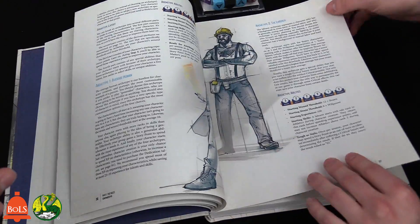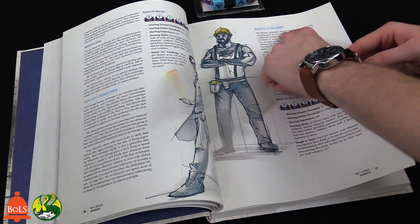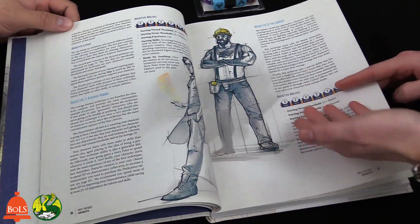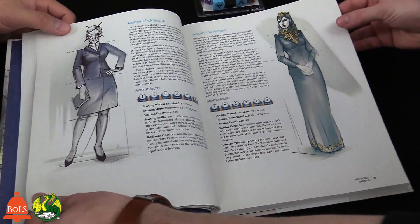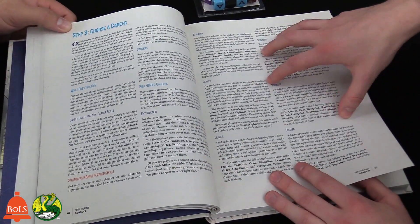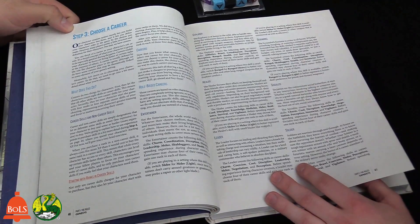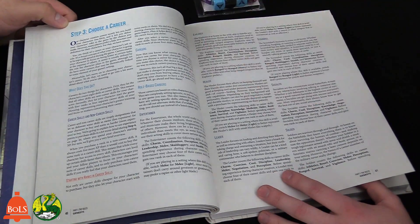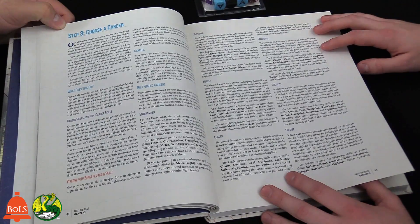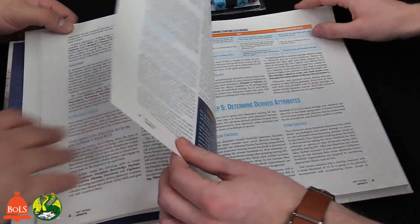Since this is a build-your-own RPG system, you start with generic Archetypes — things like the Laborer or the Soldier — and figure out what works best for your setting. They have basic stats that are well-tested. Choosing a Career is basically your class equivalent if you're playing D&D. There are generic types: Hero, Healer, Leader. In a World War II game for example, the Healer would be the Medic, the Leader would be the Captain, the Soldier the Private, the Scoundrel the Sniper.